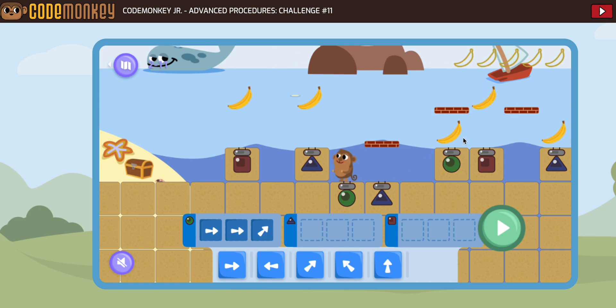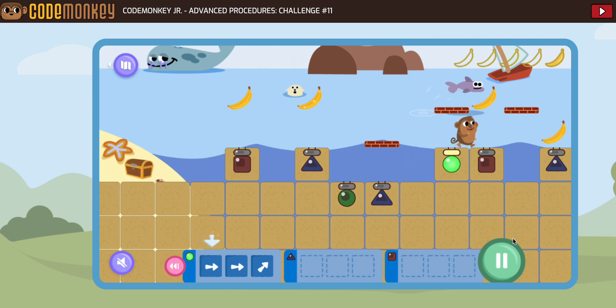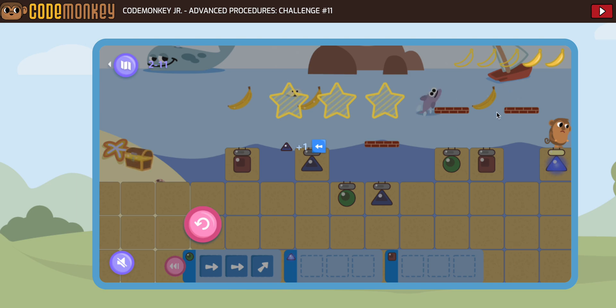I find it a little trickier to test with procedures, but I want to see what that gets us. So let's test. We just have the green done, and I'm looking to see what happens when we get through our two greens. Now we've collected two of the three bananas. We still have to get this one.